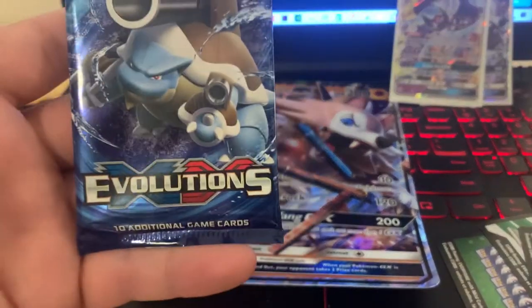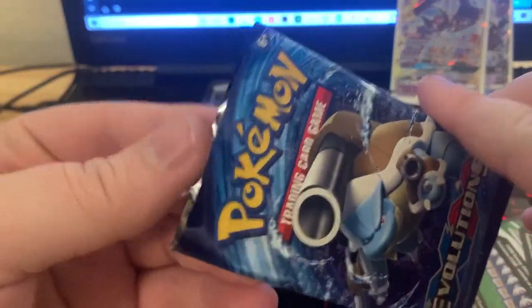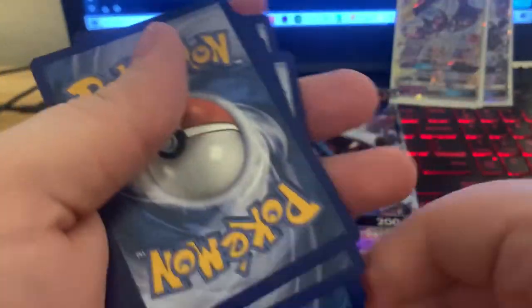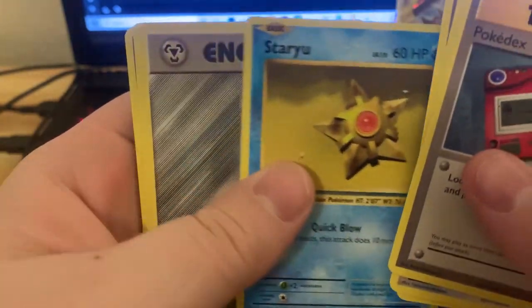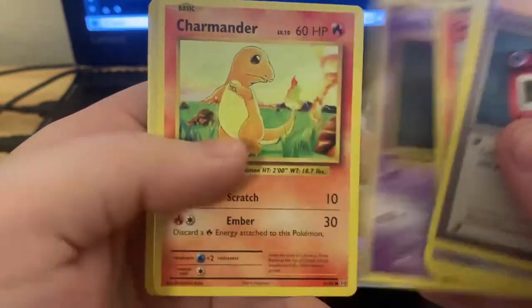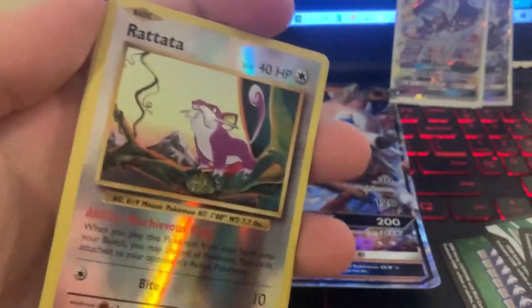The pack everyone's been waiting for — the Evolutions Pack. Probably one of the last Evolutions Packs I've seen in stores. One, two, three. We got the Pokedex, Porygon, Pidgeot, Staryu, Metal Energy, Growlithe, Gastly, Charmander, Reverse Rattata, and a Holographic Mew. Okay, I can dig that. I can respect it.